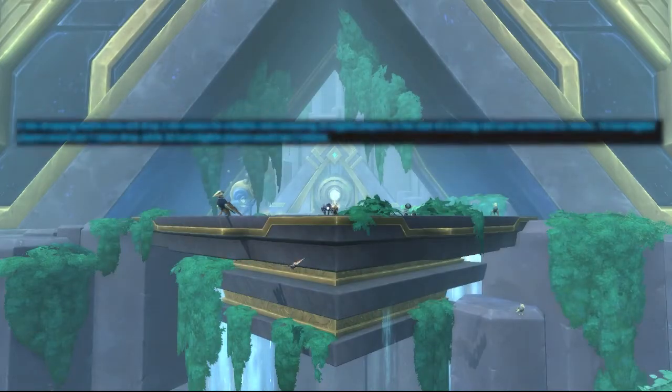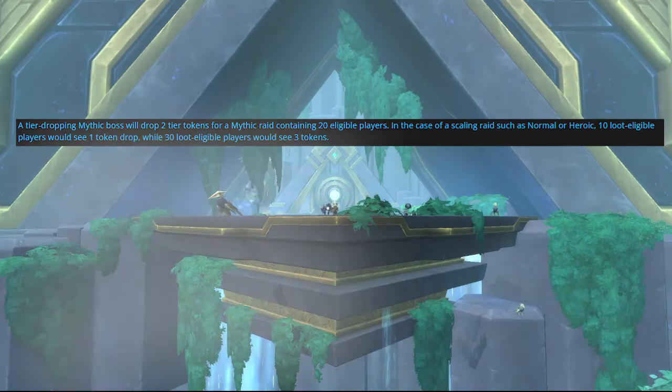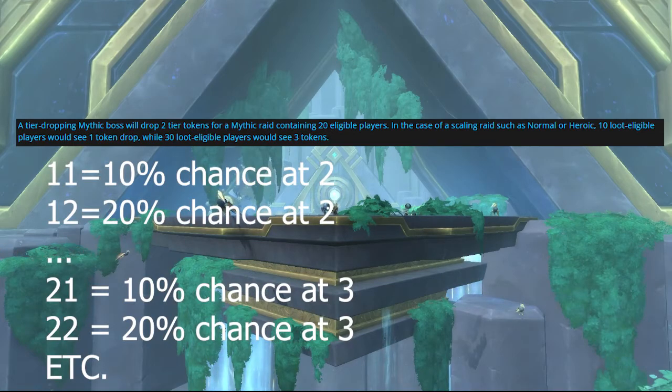The number of tier drops changes depending on raid size. In Mythic 20-man you get two drops; in 10-man you get one; in 30-man you get three. It's believed that every person between those thresholds — between 10 and 20, and between 20 and 30 — gives you an extra 10% chance of an additional drop. So 11 people gives a 10% chance of two drops, 12 gives 20%, 13 gives 30%, and so on. Similarly, 21 gives 10% at three drops, 22 gives 20%, and so forth.